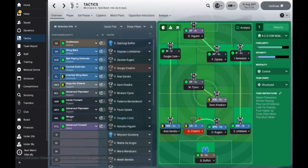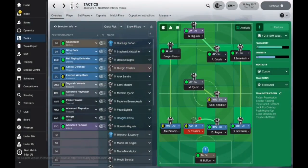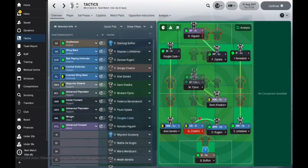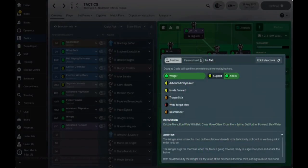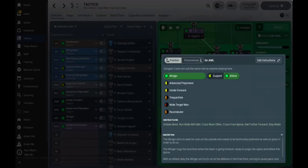We've then got my attacking playmaker set to support — a perfect role here for Panjic. He's looking to fill that gap right in front of him and exploit all of that space in and around that area. On the left-hand side, we've got a winger, as mentioned — he's just going to be hugging that touchline.